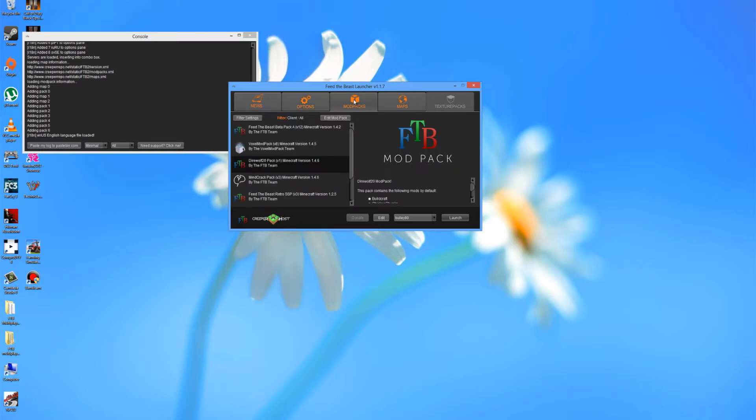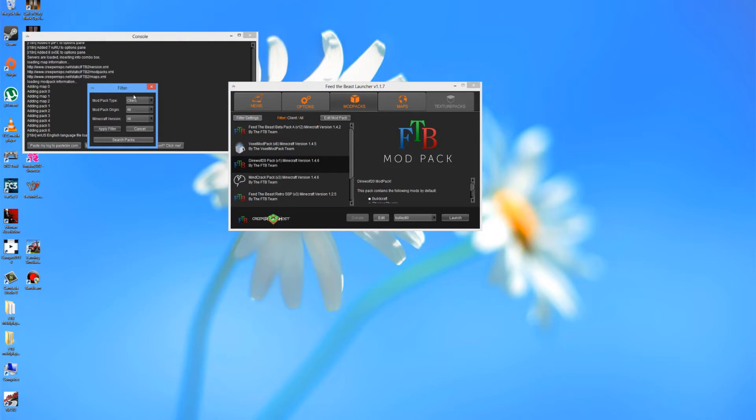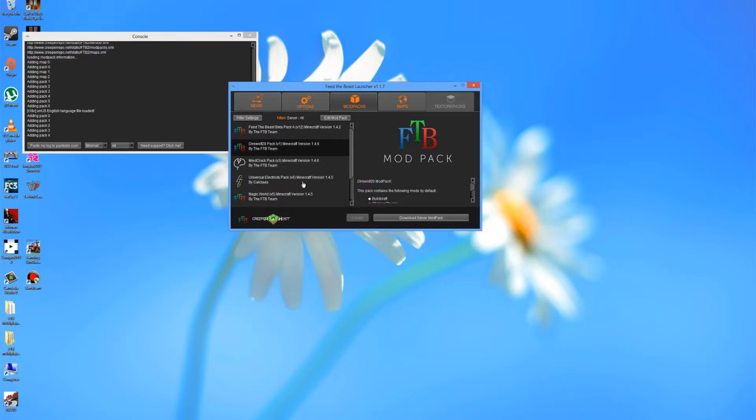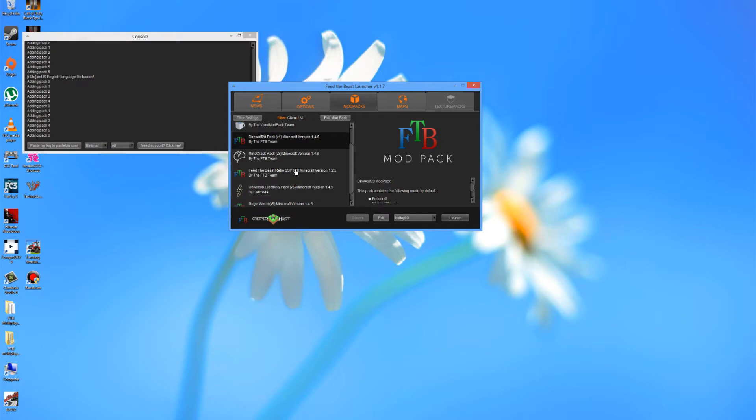And then there's modpack — just select the one you want and click launch. However, if you want to download it for the server, click on 'Filter settings' and then in the filter settings change from client to server, then click 'Apply filter'. Now what will happen is you can choose between the modpacks which are left, and as you can see down here it says 'Download server modpack'. I'm not getting into how to set up a server, but that is how you can download the server modpack.